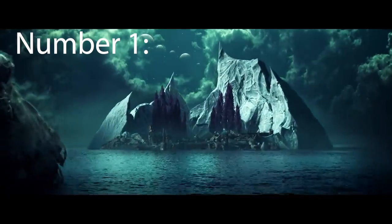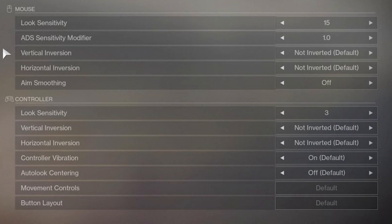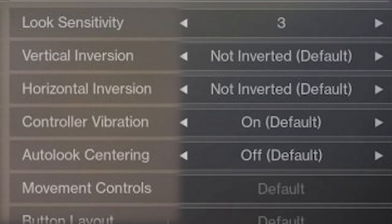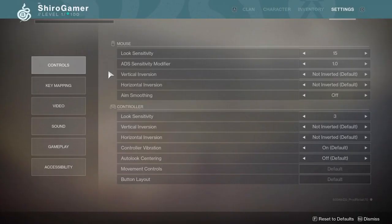Number one of the tips and tricks for Crucible — focus on fixing your settings and your buttons, because you're gonna fumble. What you want to do first, as the pre-step before step one: turn off vibration. Vibration messes up your shots and your aim, and there are things like explosive payload in the game — just don't even rock with it.